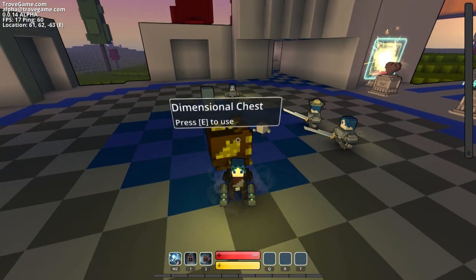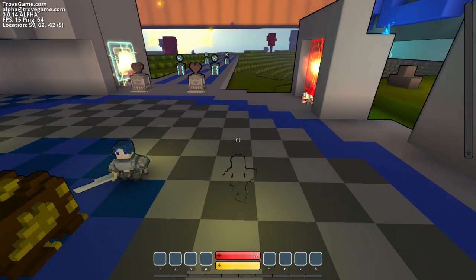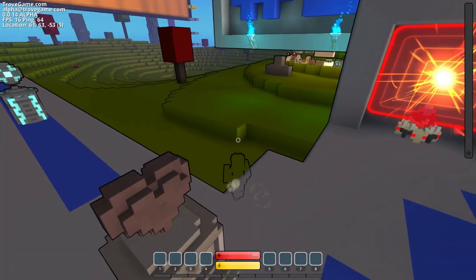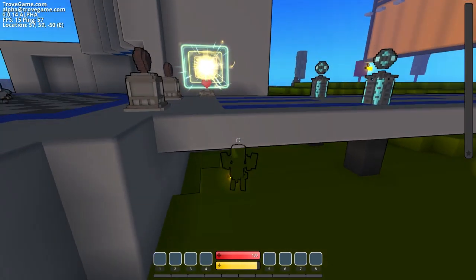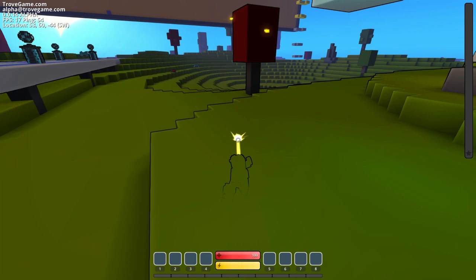If you hit Tab, it takes you to building mode. That is what that is! So how do we build? You can break blocks and place blocks in this mode. Yeah, that's how you break blocks — with the laser. Let's just destroy this guy's world.